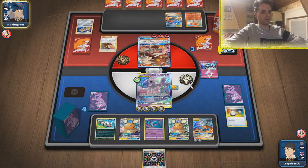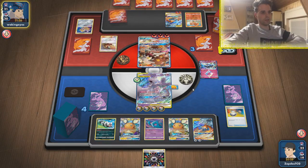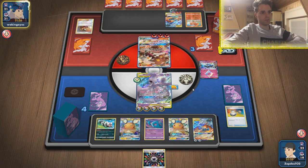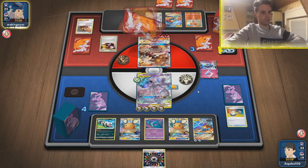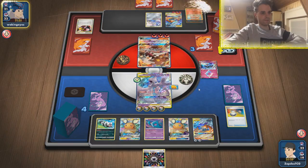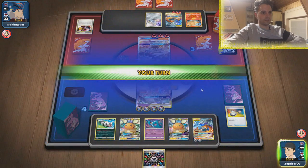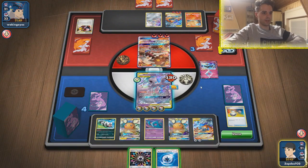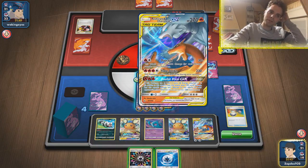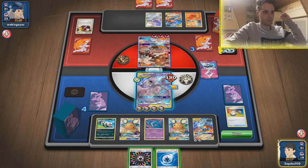Here comes Charizard — Welder onto the bench. Two energies there. Three energies over there. Jirachi, Communication, Dedenne — why is Dedenne going away? Ninetales — interesting development. Steaming Stomp. Leaving ourselves open for an attack from Charizard — that's fine. Maybe he lives on one energy — he's still able to smack 200, which means we're done for.